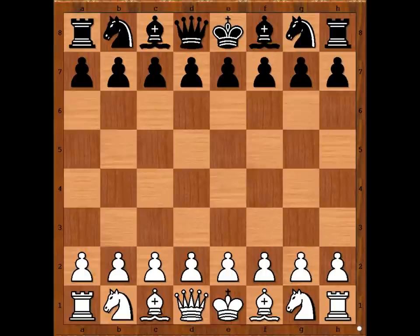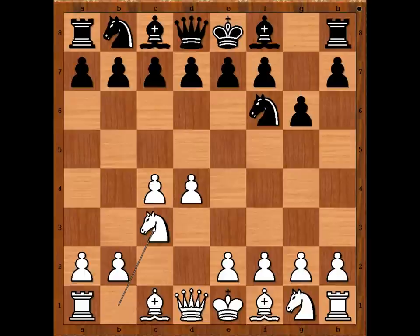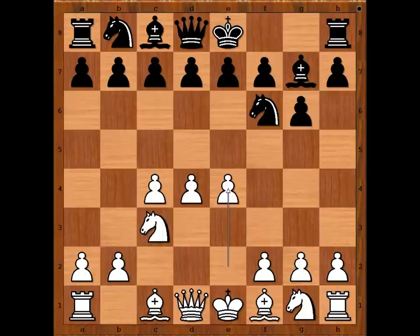Tamanov had the white pieces and he started with d4. Vladimir Ljavdansky played knight to f6. c4, g6, knight to c3, bishop to g7, e4, d6 — the King's Indian Defense.